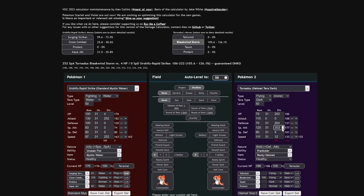This makes it so that in the face of Urshifu, you're going to be able to go for Tailwind, eat the hit, and then next turn hit it with a Bleakwind Storm. Unfortunately, because you're not running max Special Attack, you're not going to always secure the one-shot, but it is going to be a roll. It does take a lot of investment to secure that one-shot — like 156 Special Attack investment to get a roll in your favor. So the 36 Special Attack investment is fine.